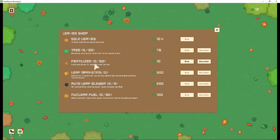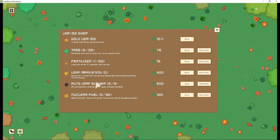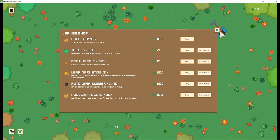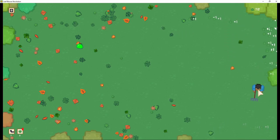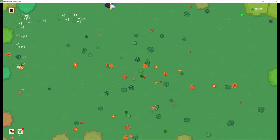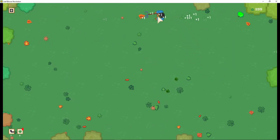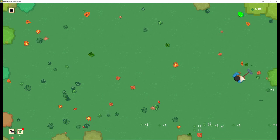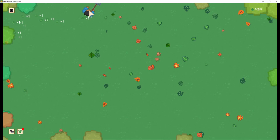And then fertilizer. We can buy a fertilizer. Leaf marketing — receive one leaf per level by using advanced marketing techniques. Look at all these leaves! Because I have 76 trees. I don't know where those trees are, but something beeped. If you do this, it doesn't really work — you gotta go a little bit slower. Slow and steady wins the leaves. Am I right, everyone? All right.